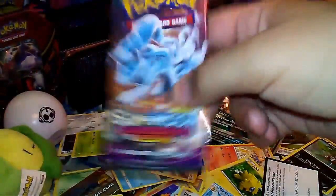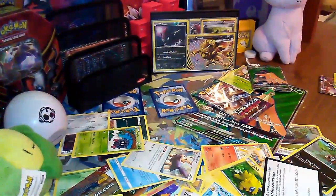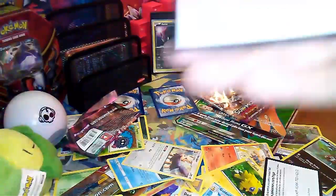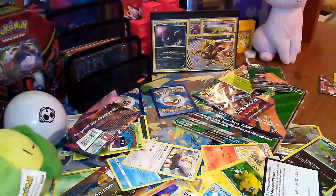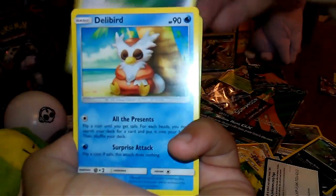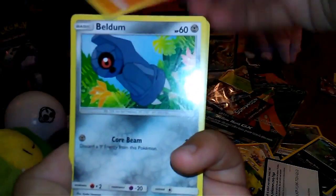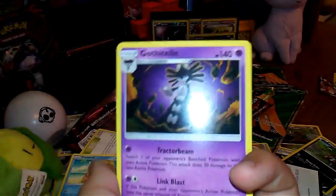Sun & Moon Guardians Rising — rainbow rare please! Another Dark Energy, Brooklet Hill, Hakamo-o, Flabébé, Blower, Delibird, Trubbish, Machop, Rockruff, Beldum, Gliscor, and a regular rare Guzzlord.